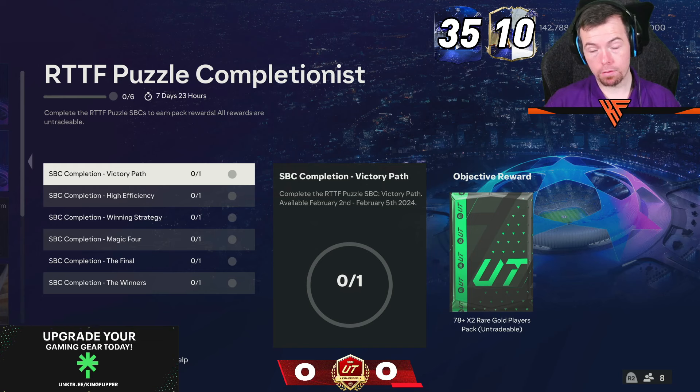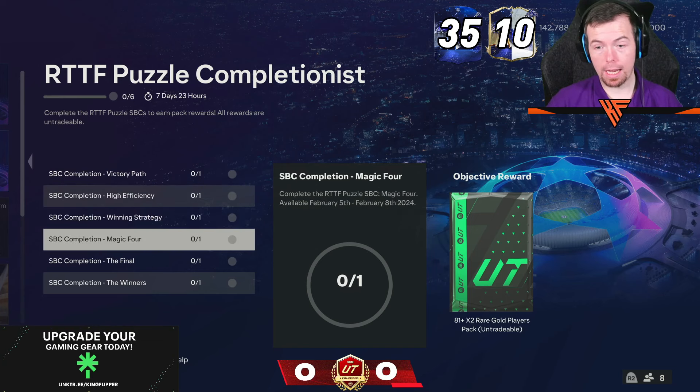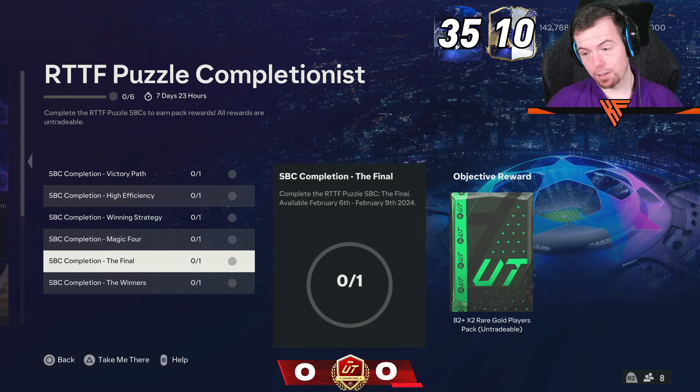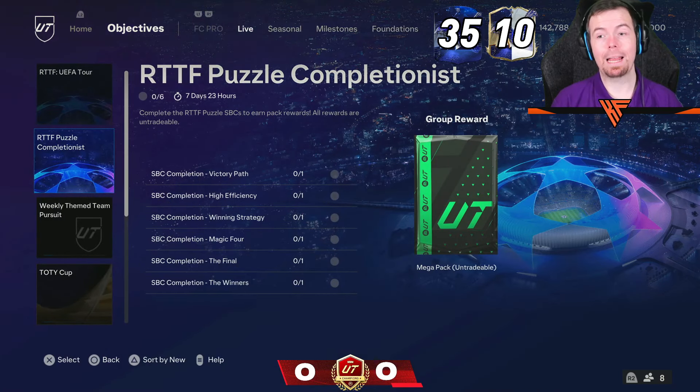We've also got the Road to the Final Puzzle Completionist. Victory Path gives you a 78 times 2. High Efficiency is 80 times 5. Winning Strategy is 80 times 2. Magic 4 gives an 81 times 2. Final is 82 times 2. Winners is 83 times 2. And the main reward is a Mega Pack.